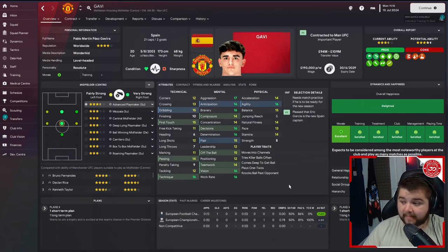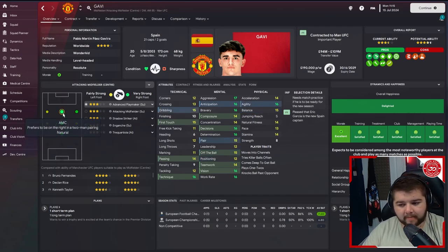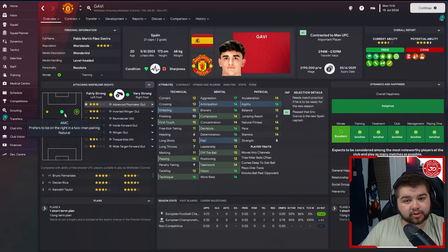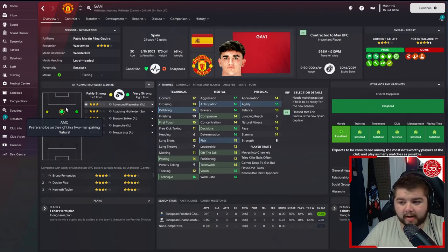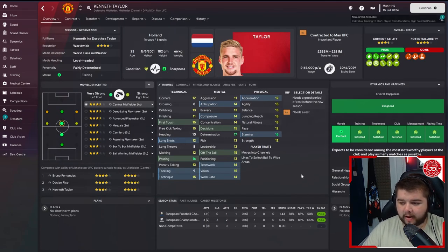Next signing: Gavi from Barcelona for 62 million pounds — a bit of a steal in my opinion. Tons of potential, can play anywhere centrally or higher up, can play in the volante role or on the right wing. Off his current ability he's probably better than Anthony, so it will be interesting to see what the AI does. You can't turn your nose up at Gavi for 60 million — at age 20 you've got him for 11 to 12 years. Then we sign Kenneth Taylor from Ajax — he looks ridiculously balanced.